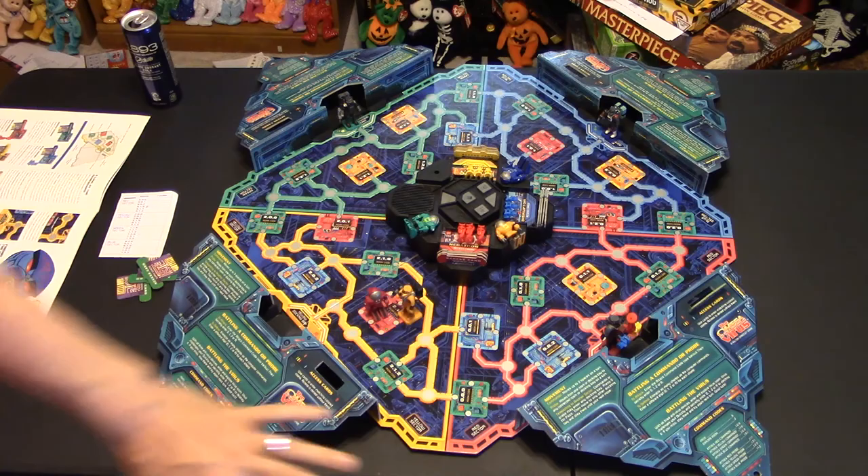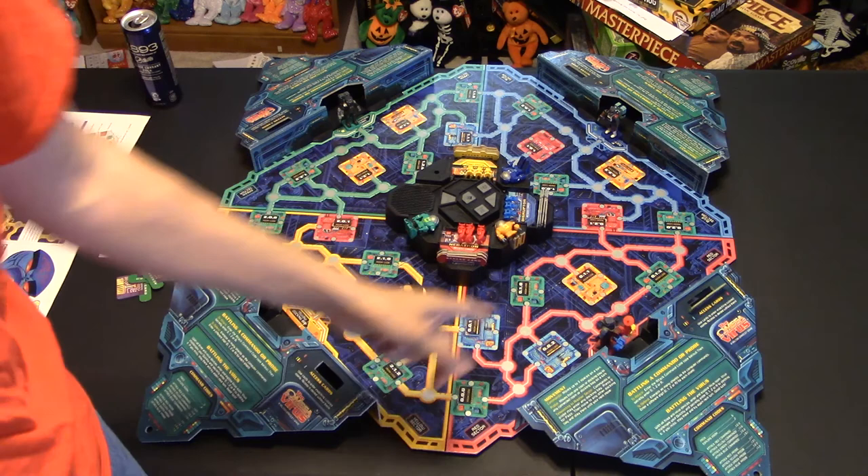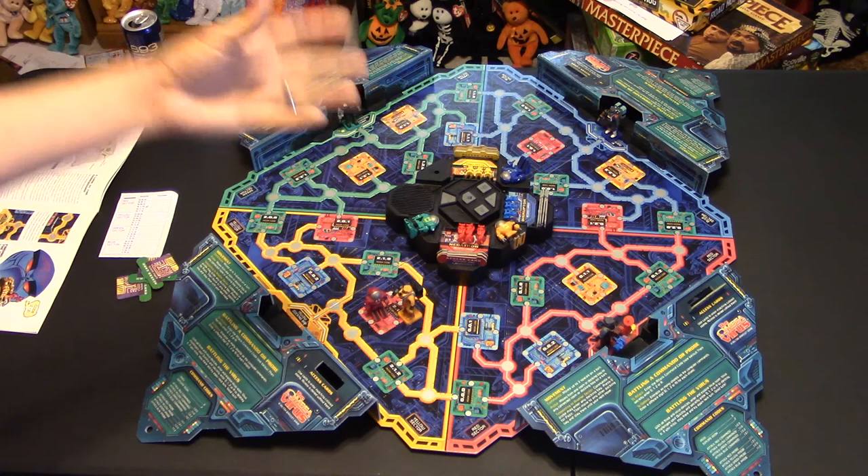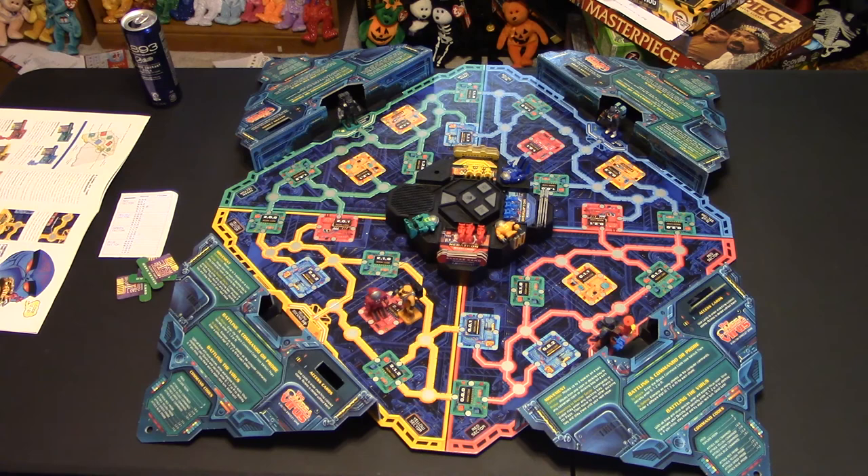The whole time you're going around getting access to rooms and trying to find all the weapons — punching in numbers on each room — the timer is counting down before the Omega Virus takes over. The computer tells you whose turn it is. It'll say 'blue player go.' Sometimes Battlesat is talking to you saying 'help me, help me,' and then the Omega Virus is talking to you saying 'I will kill you,' and it gives you a countdown.